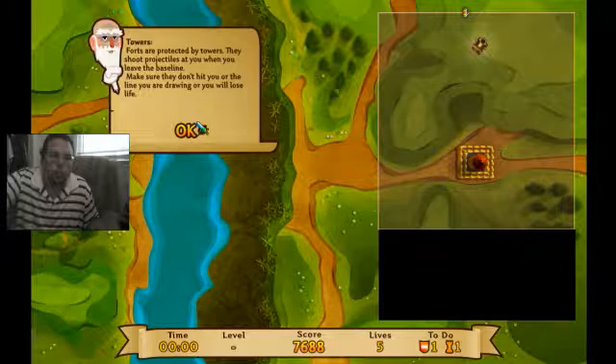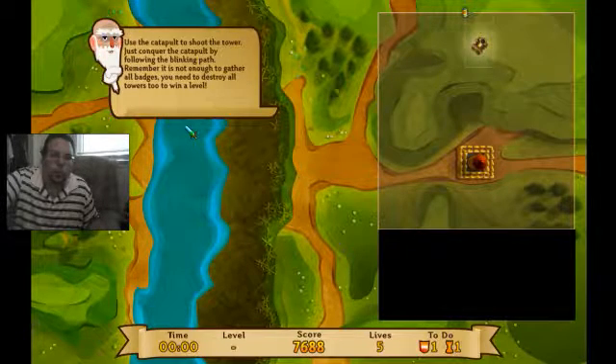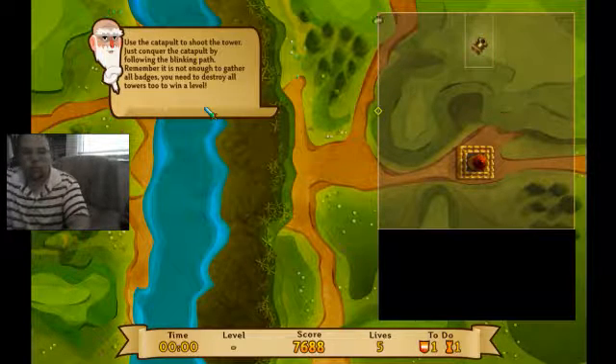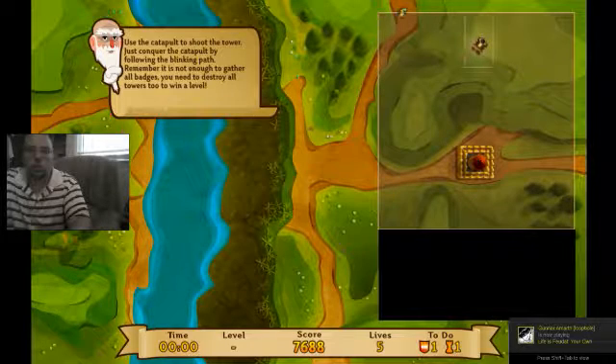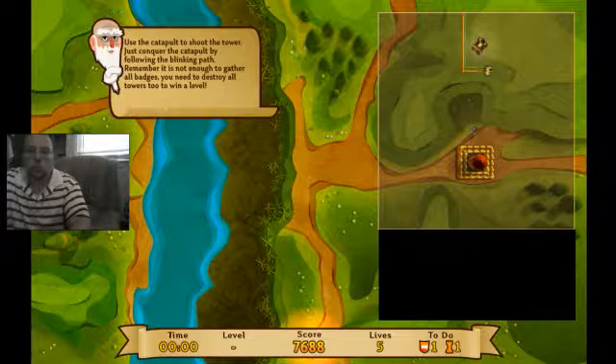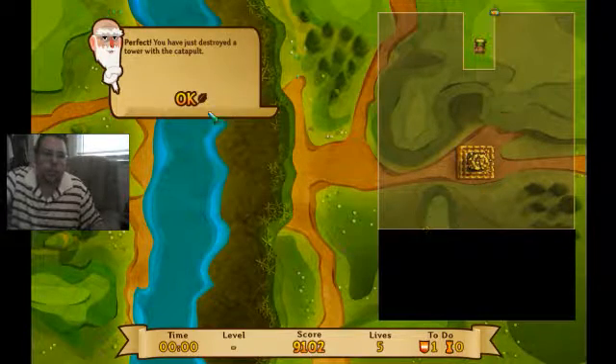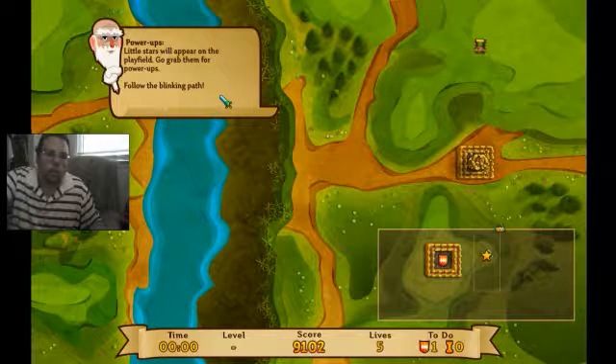Notice that you have just conquered the smaller half of the screen. Forts are protected by towers — they shoot at you when you leave the baseline. Make sure they don't hit you or the line you are drawing. Use the catapults to shoot the tower — just conquer the catapults by following the blinking path. Remember, it is not enough to gather all badges; you need to destroy all towers to win. They shoot all cannons from the power zones. Perfect!